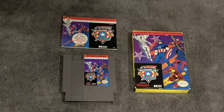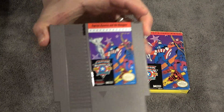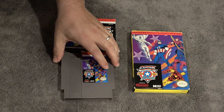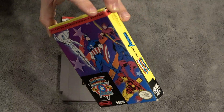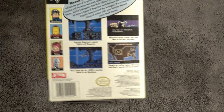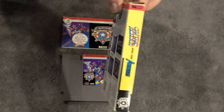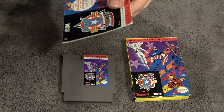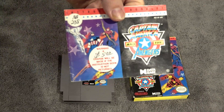I thought it would be fun to pull this out. My cartridge is actually in really nice shape — nice label, clean. The box is a little bit beat up. This is an uncommon game; you don't see this everywhere. The box is in decent shape, and I wanted to show what the box and manual look like. It's kind of funny — this is pretty common back in the day: a warning that a $5 charge will be made if the instruction book is not returned.